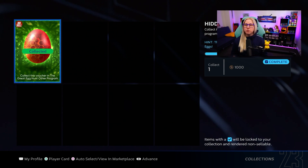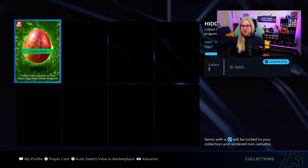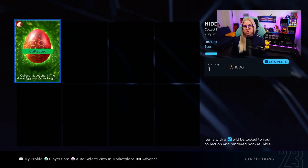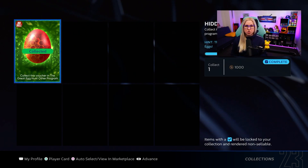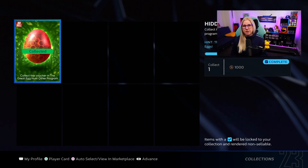Another egg: all you have to do is go into conquest mode and capture a stronghold. It doesn't matter which team you do it with — I did it with the Mariners. It doesn't need to be Baltimore or Blue Jays as people are saying. Once you win the game, they give you the egg.